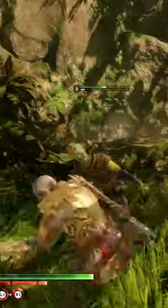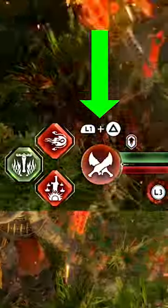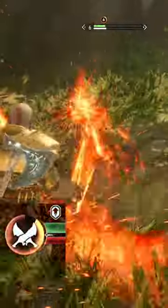To use the realm shift on any weapon, hit enemies without taking damage to build up this circle, then press L1 plus triangle. And if you need help getting into any of these Berserkers, I have a guide on YouTube.